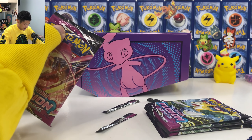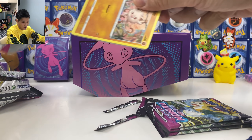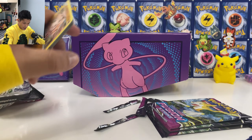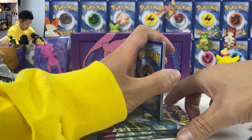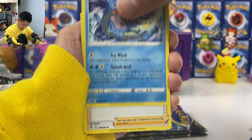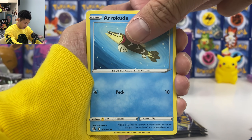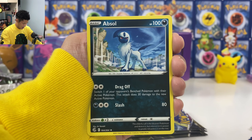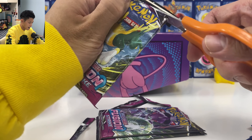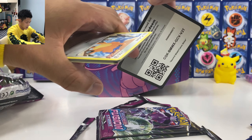Next we have another Mew pack. So far we only got one holo. Let's not show the color of the code. Four to the back — give me maybe a VMAX. It's an ETB, usually you get really bad pulls from ETBs. Gummy again. Aracuda, Kavana. And we got Apricorn, but not as useful as the previous one from Sun and Moon. This one has no ability.